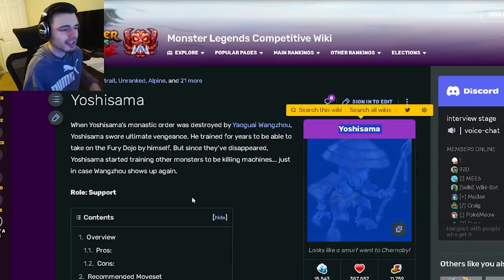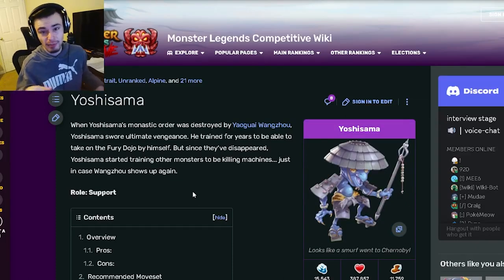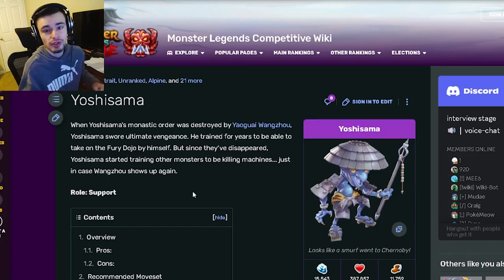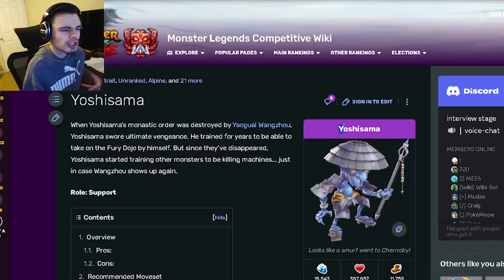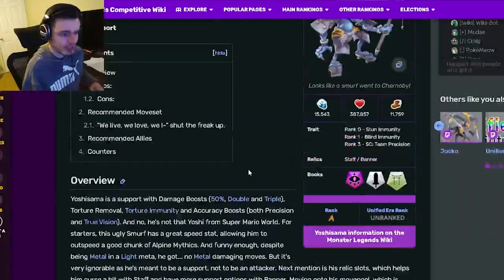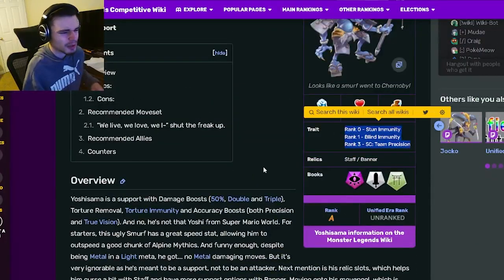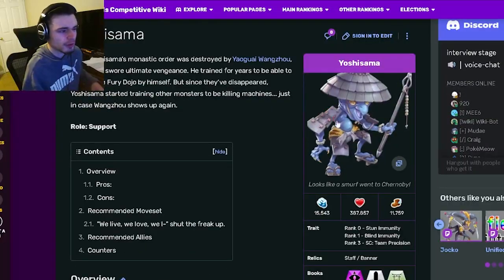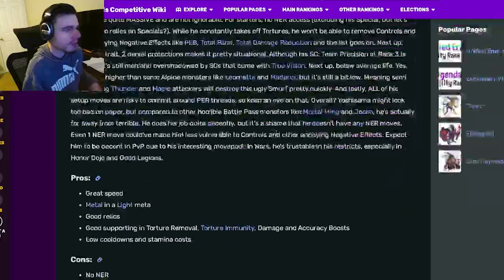Definitely try to get this monster in the current bounty hunt, and then go and use him in this bounty hunt and in future bounty hunts, because he is a very good monster to use in bounty hunts. That is pretty much the only reason you are going to be getting Yoshisama and the only reason you are going to be using him, because his trait just doesn't make him good for normal PvP, and neither do his moves really. But he does have some great damage boosting moves that make him really good for bounty hunts.